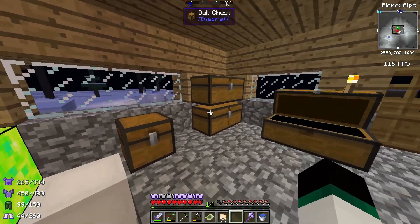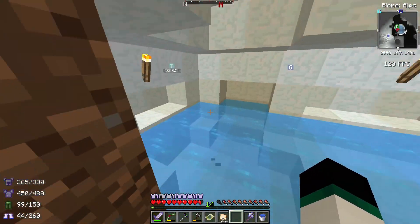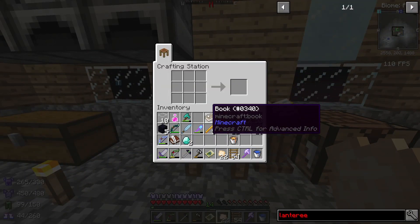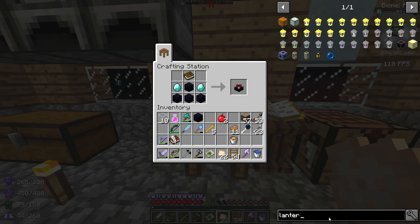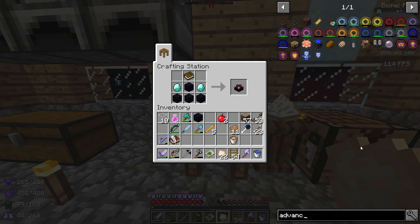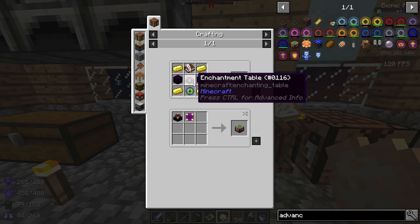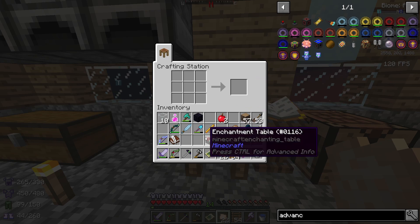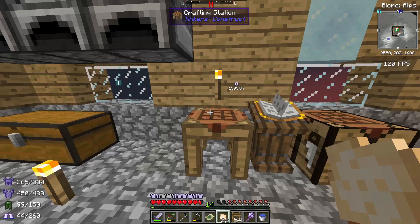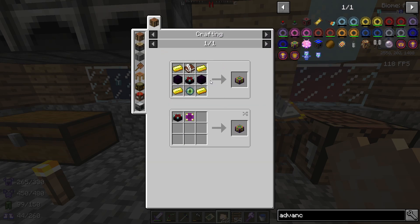I will make the enchanting table first. I think if I have an enchantment table already I can just combine that, but I might have to make one. Let's make our enchantment table. The advanced one needs: four gold ingots, one eye of ender, two obsidian, and a book and quill. I need gold ingots from the smeltery, and two obsidian. I can make an eye of ender — I have one ender pearl. Nice.